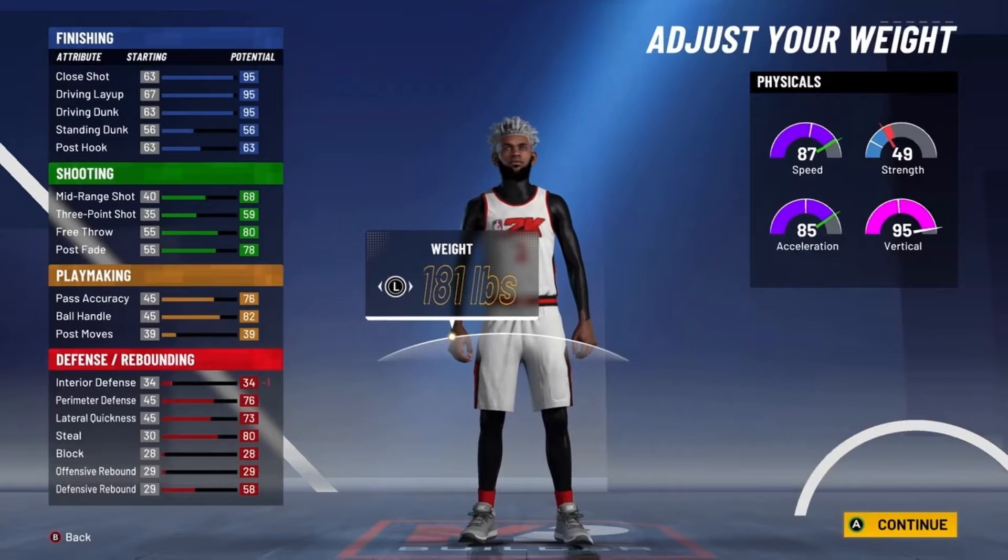For badges on the third build — finishing: contact finisher on Hall of Fame, showtime, slippery finisher, giant slayer on silver, and relentless finisher. Shooting: green machine, hot zone hunter, range extender, volume shooter, deadeye, and clutch shooter. Playmaking: handles for days, unpluckable, quick first step, floor general, and ankle breaker. Defense: clamps, intimidator, and pick dodger if you're guarding ball. That's the defensive badges. If you liked the video, make sure to like, subscribe, and comment — let's get to 600 subs. This is Earball, peace.